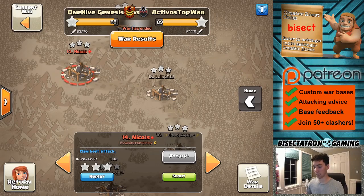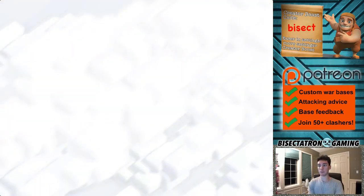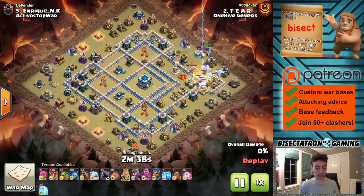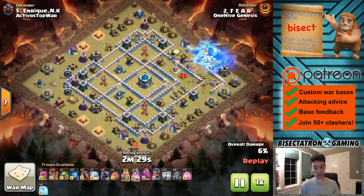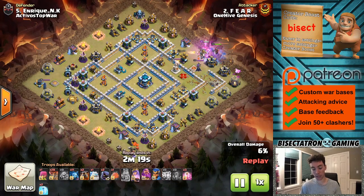Let's move on to the next attack. This is something that's going to be Town Hall 13 only, but it's going to be immensely helpful if you're a Town Hall 13 facing this type of base, which you see all the time. We're talking about a very central Town Hall — that is what defines this type of base. It might have other features like a kind of offset eagle, islands with inferno towers, islands with scattershots. But the main thing is that central Town Hall, and one of the best attack strategies is going to be a Lalo.